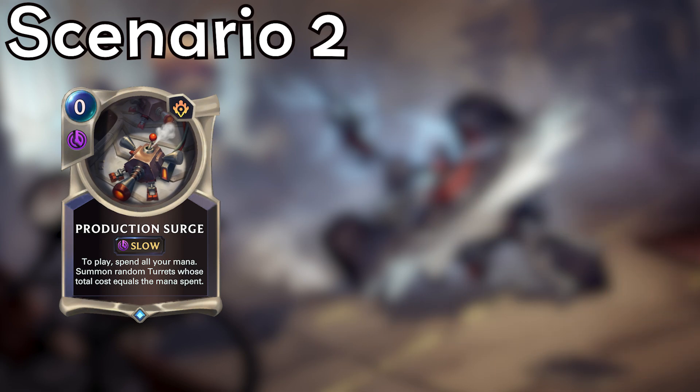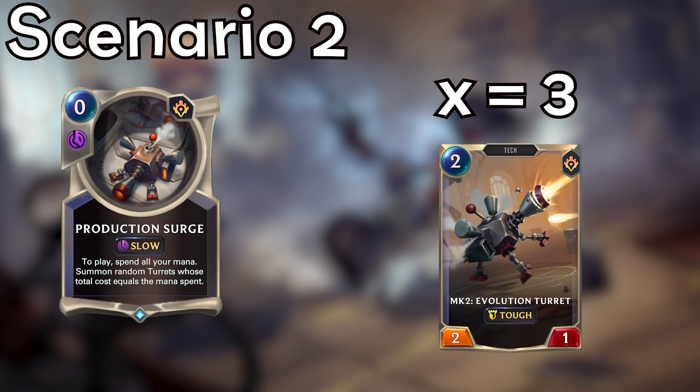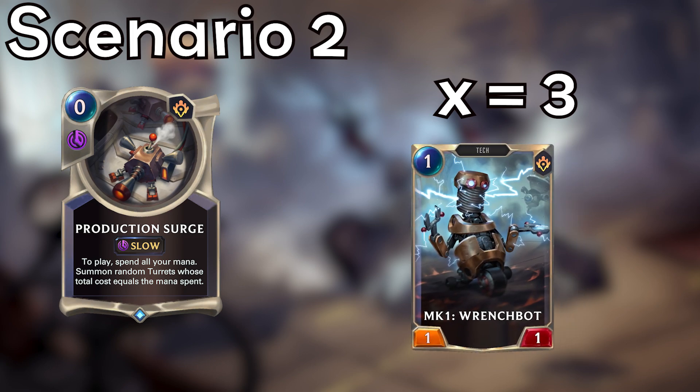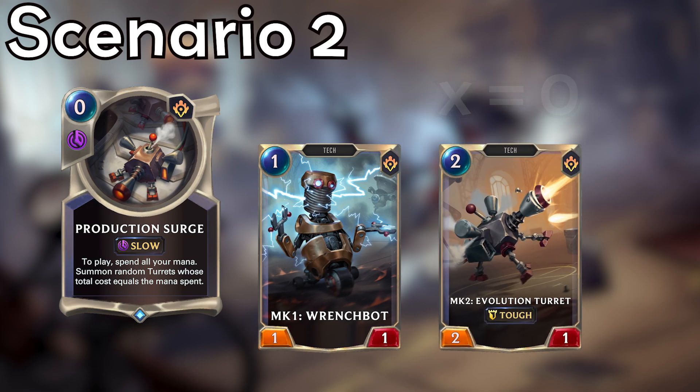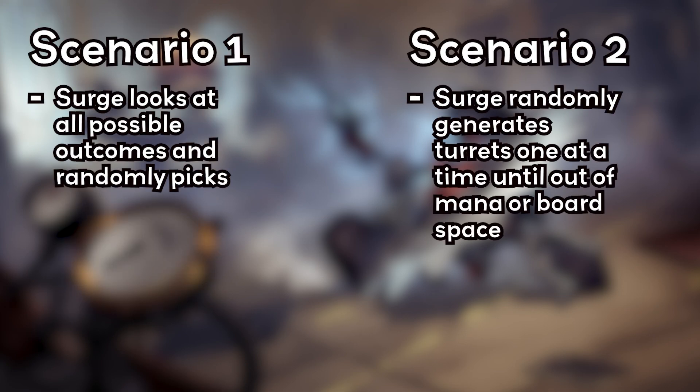In Scenario 2, Production Surge looks at your maximum mana, then spits out a turret of equal or lesser cost. Then, if there's mana and board space remaining, it does that again, and so on and so forth until you are either out of mana or board space. So essentially, in Scenario 1 all turrets are rolled at the same time, and in Scenario 2 they're rolled one at a time.